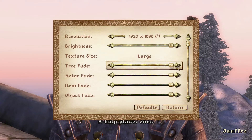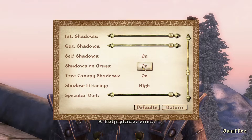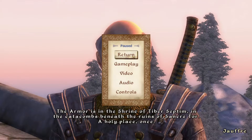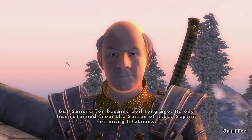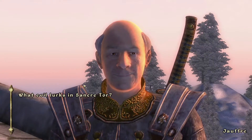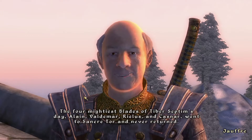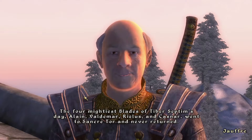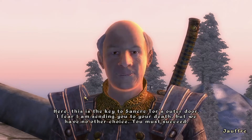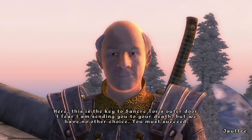It's been a bit of time since I played Oblivion. Sancre Tor became evil long ago — no one has returned from the Shrine of Tiber Septim for many lifetimes. The catacombs of Sancre Tor were sealed by the first Grandmaster of the Blades. The four mightiest Blades of Tiber Septim's day — Elaine, Valdemar, Rielus, and Kasnar — went to Sancre Tor and never returned. Here is the key to Sancre Tor's outer door. I fear I am sending you to your death, but we have no other choice.